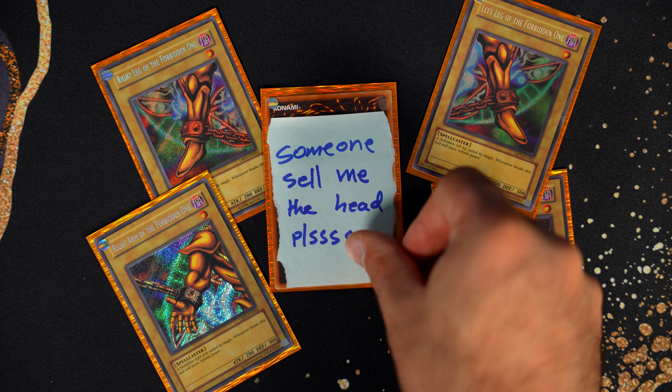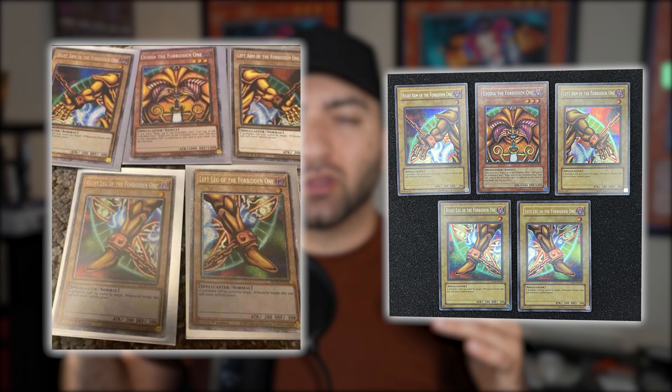Being modern means the appeal and the chase for them won't be as big as something like the original UBPs. The UBPs are going to be equally as rare — maybe slightly rarer — and I think the Starlight Rare Exodias will just be able to compete with that, but not eclipse the UBP pieces. So I'd estimate the Starlight Exodia set hitting in the $1,200 to $1,500 range. I really can't imagine it being $2,500.